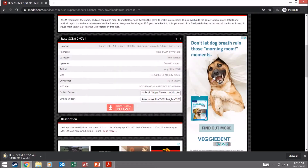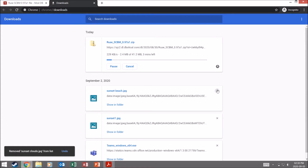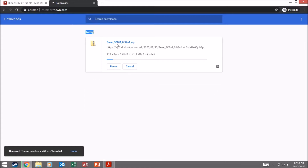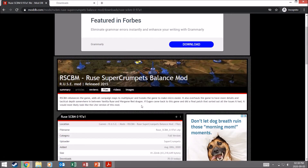Let's close this ad. So now we just have to wait for this to download and then I'll show you guys exactly how to install it. In the meantime, let's get back to talking about the mod. Basically, what this mod does is it adds all the different campaign maps to multiplayer and allows you to actually play them. A lot of the maps aren't balanced or finished yet, but they're there and it is a lot of fun.